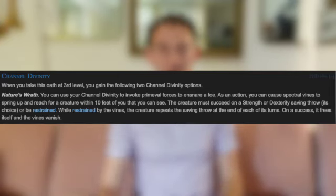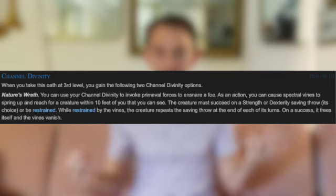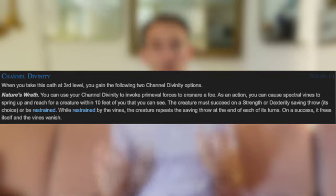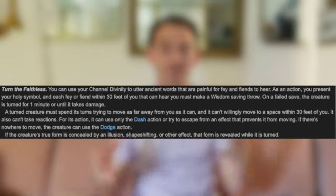Today we're talking about the paladin and paladin subclasses. To kick us off we're going to start with Oath of the Ancients. Oath of the Ancients gets two channel divinities at level three when you get your subclass. The first one is a nature-themed ability that allows you to wrap enemies in vines and restrain them. This is great battlefield utility — the definition of a utility feature. The next ability, Turn the Faithless, is also utility: it has the Turn the Undead feature but for both Undead and Fiends.